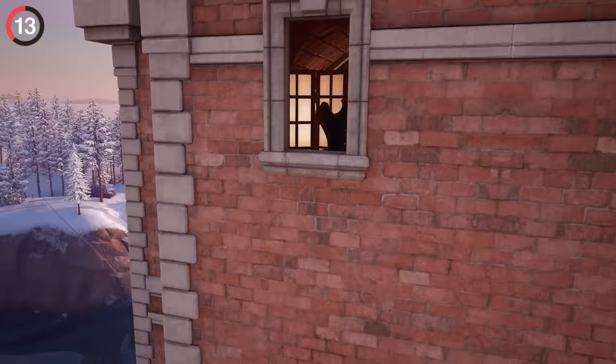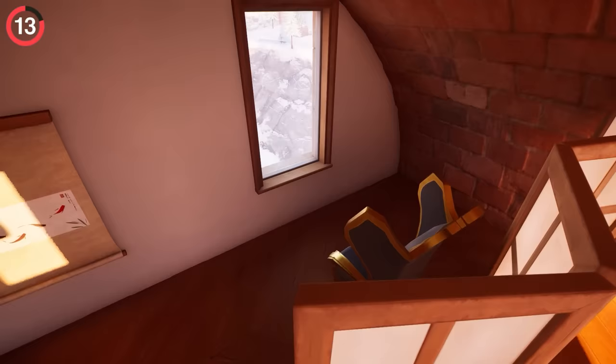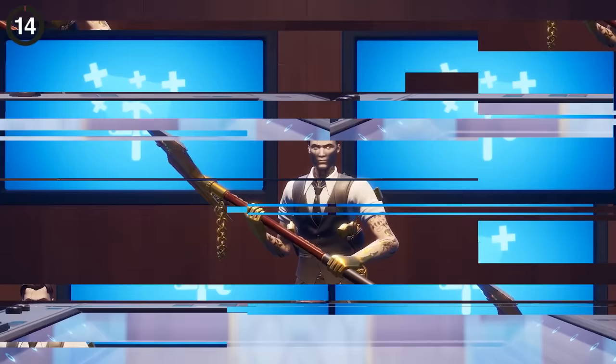One thing has taken the community by storm after it was discovered hiding on the Chapter 5 map. In the north, you can find Cloyster Castle secluded down a rock, and this place has way more than you can imagine. On the top floor, you can find Midas's office chair straight from his room in Chapter 2, looking out over the island, leaving many people wondering if he's returned.